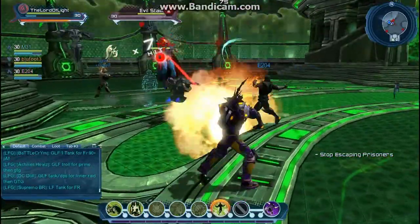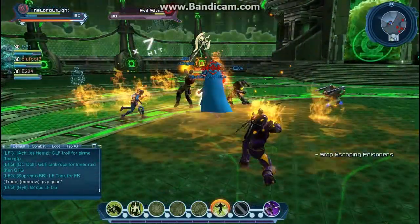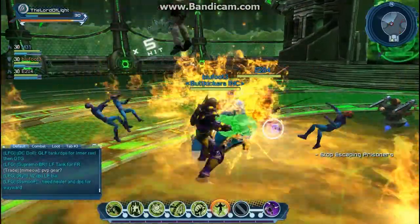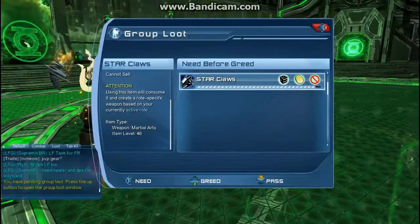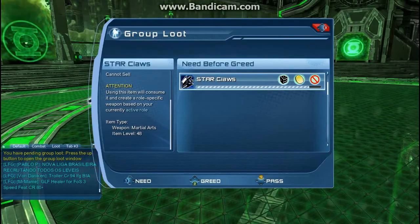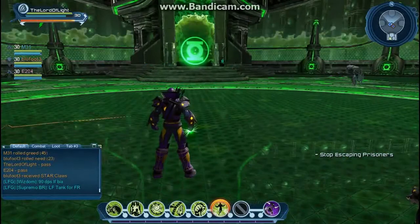Right now I'm fighting the first boss, Evil Star. As you can see, we're kind of mowing him down and killing him pretty easily. And he's dead. In this alert, it does drop weapons, like the Star Claws that you just saw, the martial arts weapon.